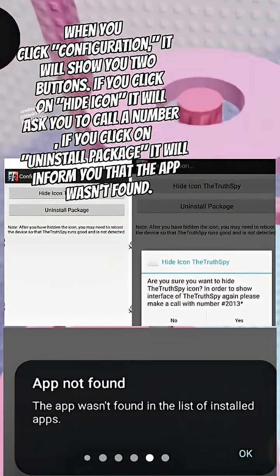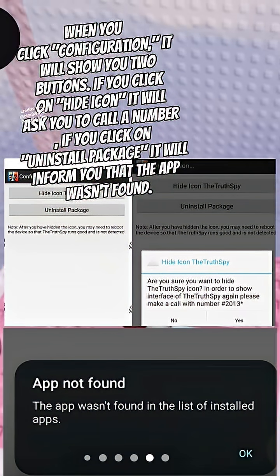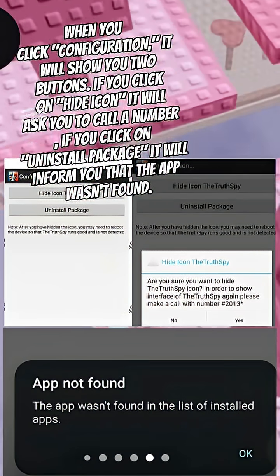When you click Configuration, it will show you two buttons. If you click on Hide Icon, it will ask you to call a number. If you click on Uninstall Package, it will inform you that the app wasn't found.